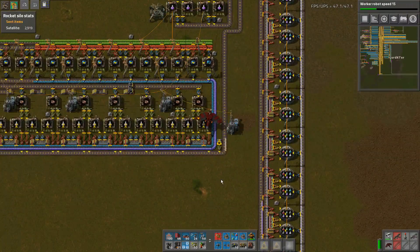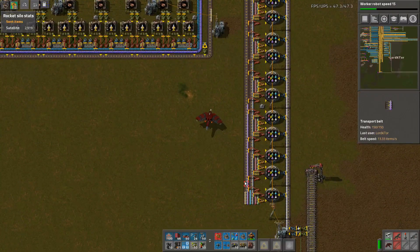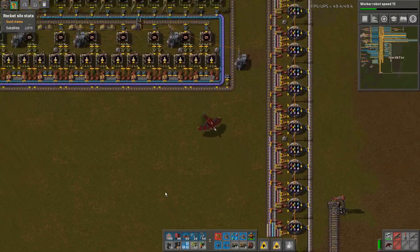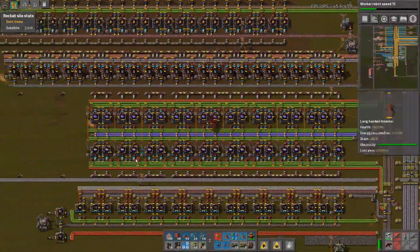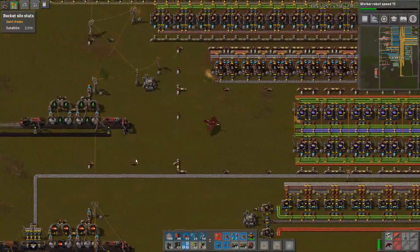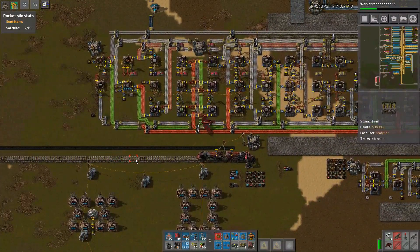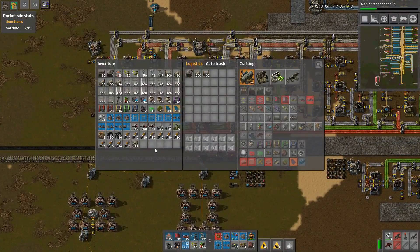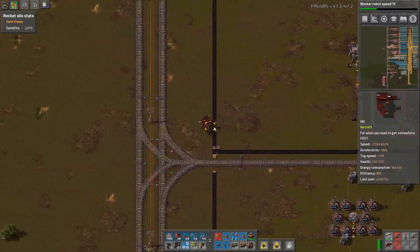We are getting a little bit behind because yellow science is sort of coming down here and not getting burnt up, but it's better than nothing. That's from clearing out the hands of inserters when they get clogged with normal science, because space science wasn't keeping up. So that's given us a little bit of space.